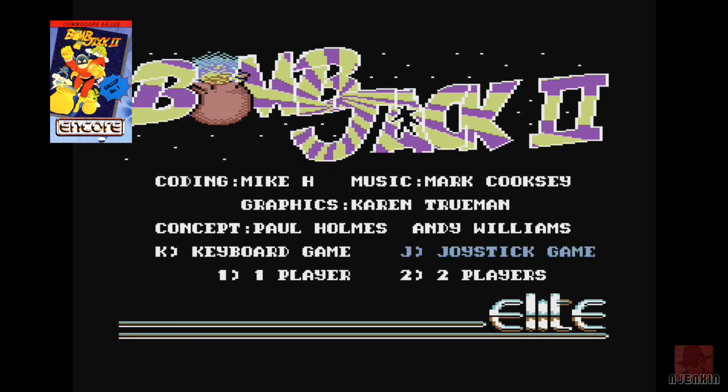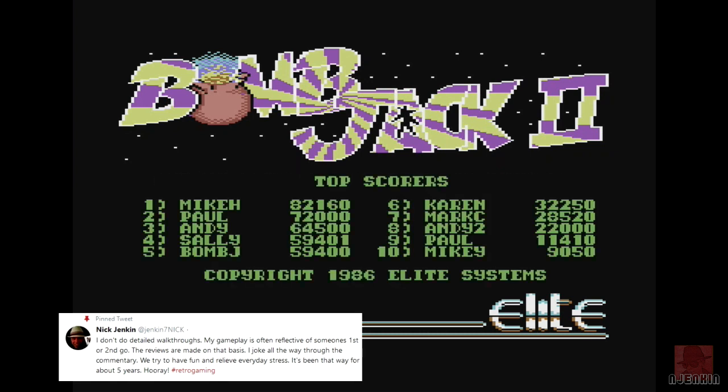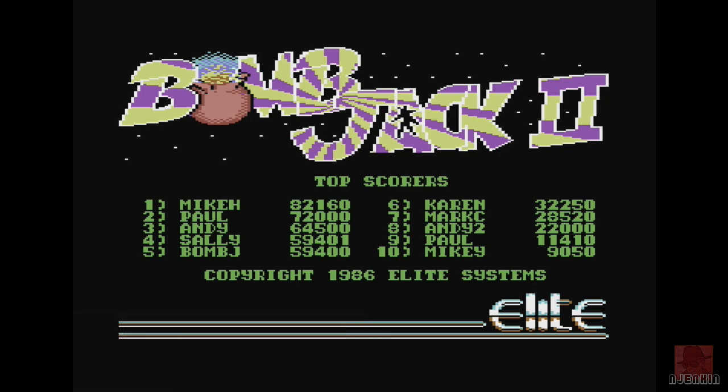Bomb Jack was okay on the Commodore 64, although it was a little bit cluttered, there wasn't much space to work with, because different to other versions, the characters may be a bit too big for the screen. We'll be doing this on joystick. Bomb Jack 2 works slightly different — instead of jumping and floating, you just jump to each ledge, either vertically or horizontally.